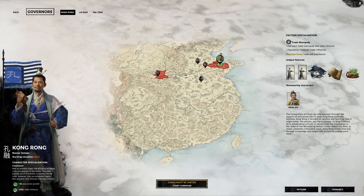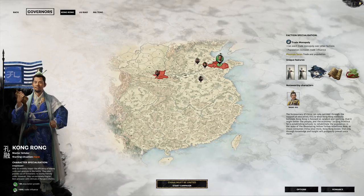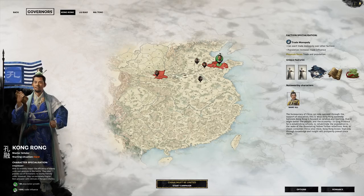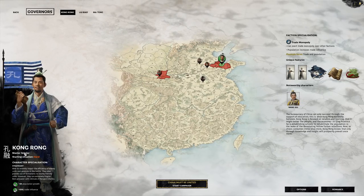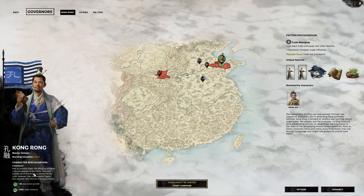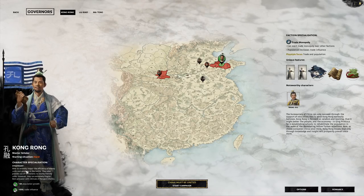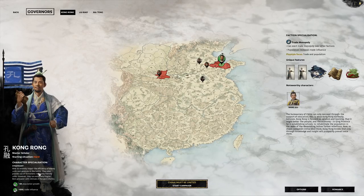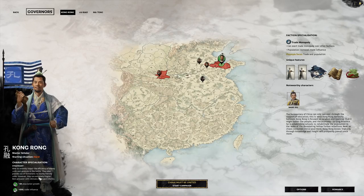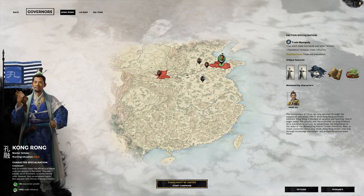I want to focus on wisdom, learning, and the economy. So we are starting here, surrounded by enemies. We are a master scholar and strategist — each class has certain strengths. A strategist is very strong in battles with archers, able to severely impair the efficiency of enemy units and generals. They also provide useful formations to nearby friendly units. However, they're extremely fragile — best grouped with retinues of ranged infantry.